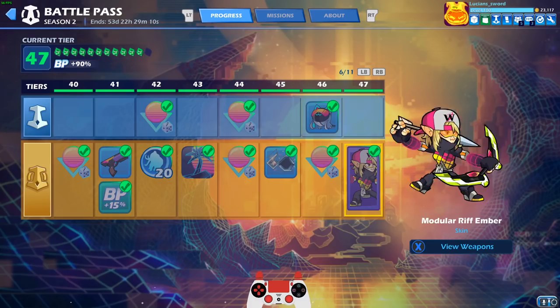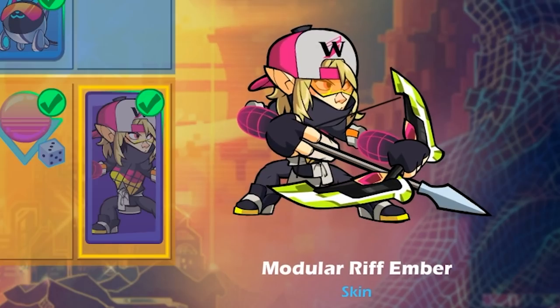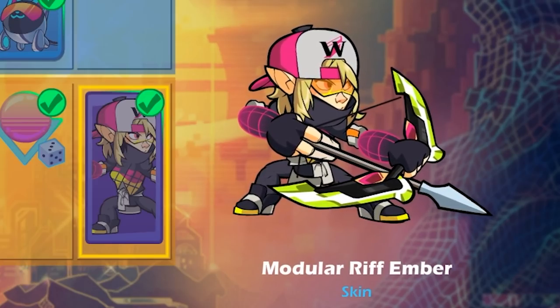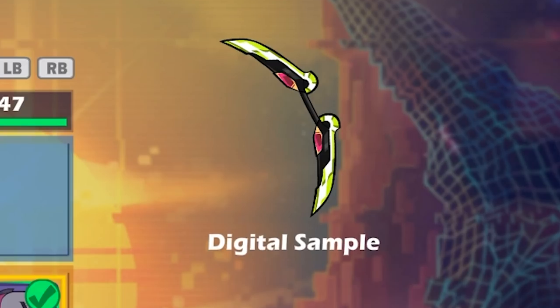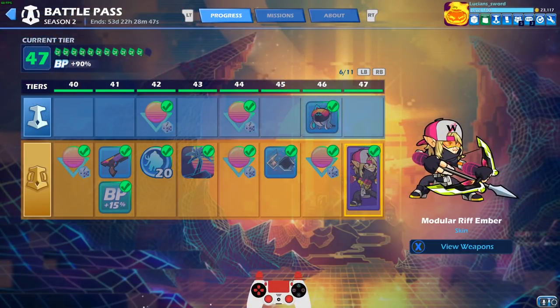I just unlocked Modular Riff Ember. This is a tier 47 battle pass season 2 skin that you can unlock if you get the premium battle pass. These are the weapons: the bow is called the Digital Sample — I love the lime green colors on the edges — and then you have the Numeric Flux guitars. This is a nice looking skin.